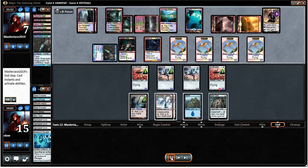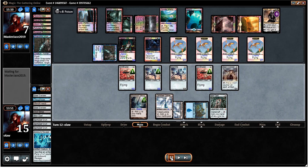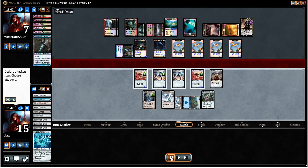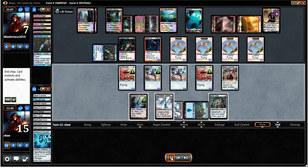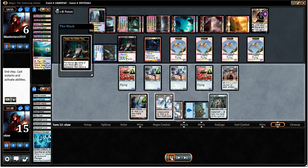He could have attacked with everything and gained a ridiculous amount of life. If we drew Cranial Plating we could probably do a fairly silly amount of damage back to him, and he probably wants to protect the Sorin anyway, so it's probably right to play conservatively. We drop a Steel Overseer which is good in the long term, but I'm not really liking our chances from here.